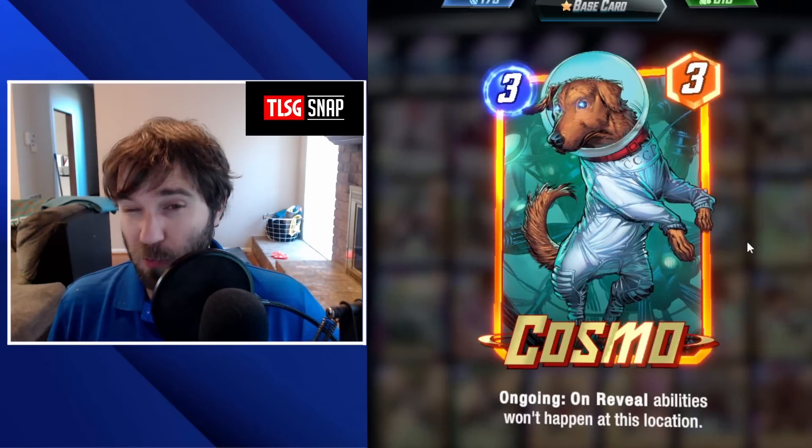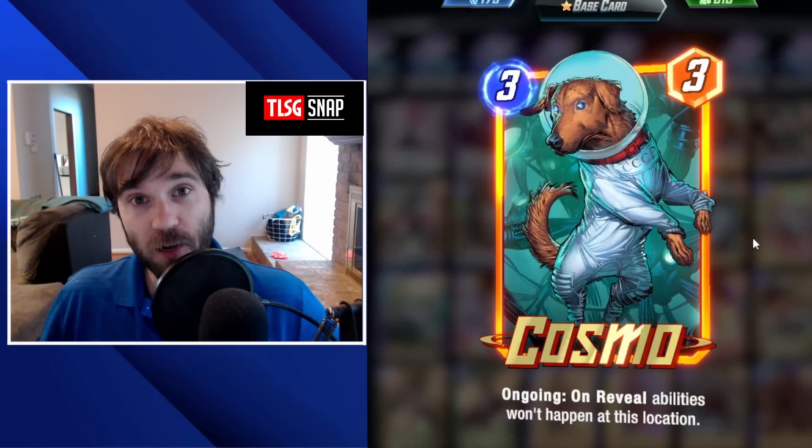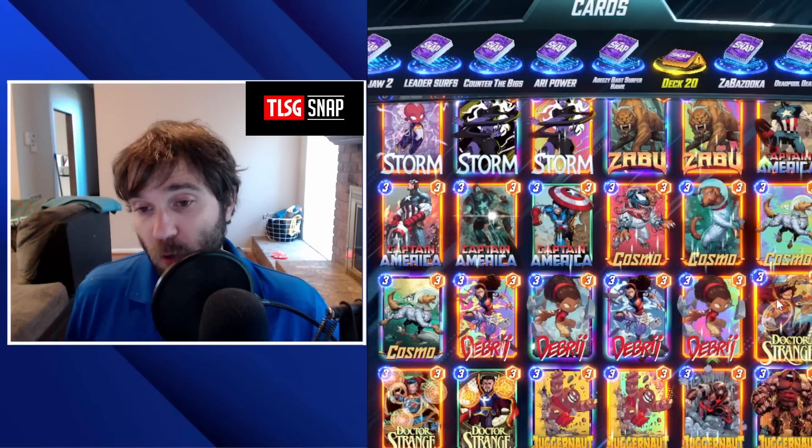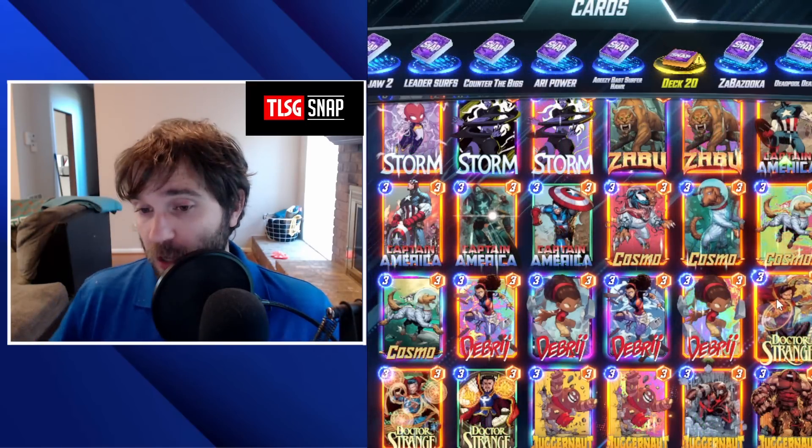Depending on what you're seeing on the ladder, I think we're going to see a lot of Galactus today if you're very far in the ranks. Cosmo and Debris are going to be decent at blocking the opponent's location so they can't push power there like they would want to.